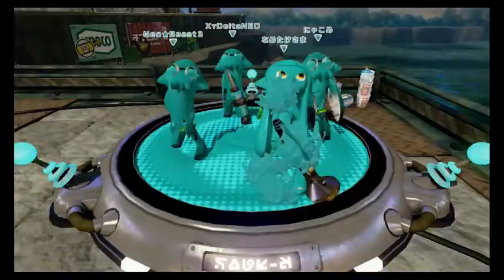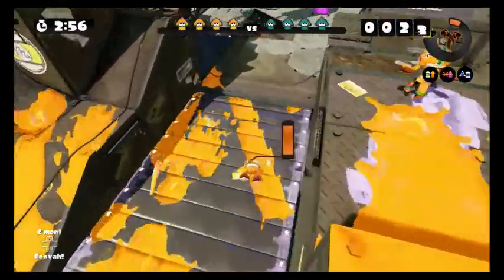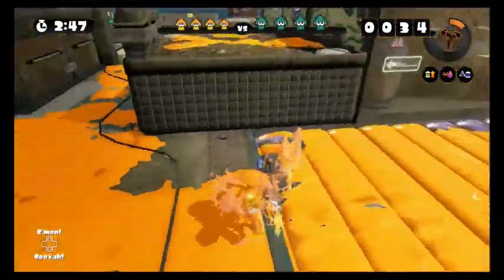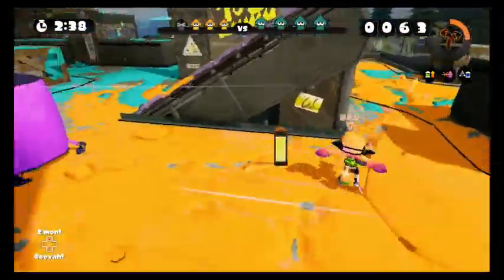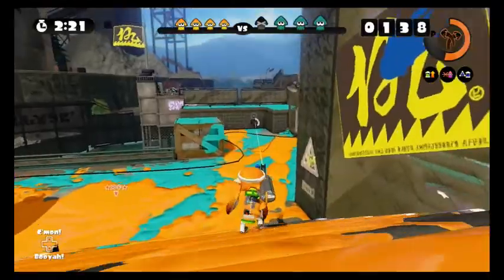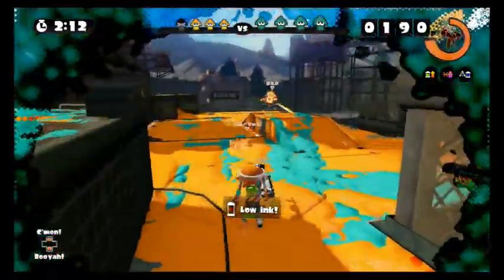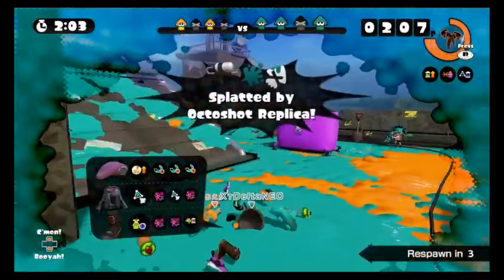Alright guys, we're here finally on the new map, Piranha Pit, and we are sniping. Let's get a quick look at it. As you can see, there's a conveyor belt — I'm not sure exactly how it works, but I think if you get a spot here it'll just streak along. It's a bit cracking around here. Maybe it just goes around the bottom, so you don't always know what's gonna show up at the end. You can't even stay on top — there's nothing to hold you up.